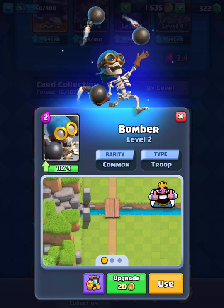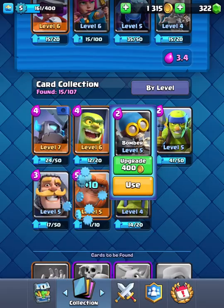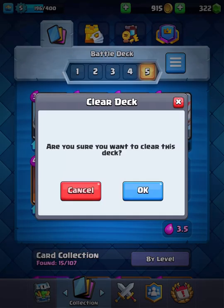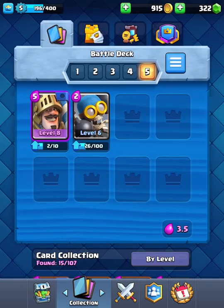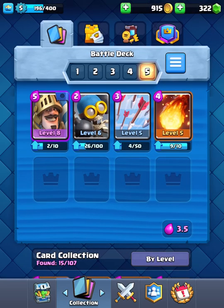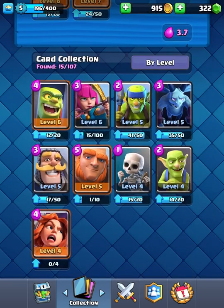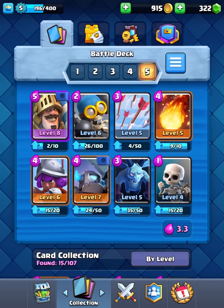Might as well upgrade my Bomber while I'm thinking about it. I can at least use him — he's pretty decent down here in Arena 2. Let's go ahead and create a little deck with him. I usually see people do Princes with Bomber, which typically works out well. Then of course gonna throw in Fireball and Arrows, then Musketeer. Main picks have like a little bit of a mid tank. Let's go Minions and Skeletons to cycle. I was thinking about Archers, but maybe next match. It'll do for now.